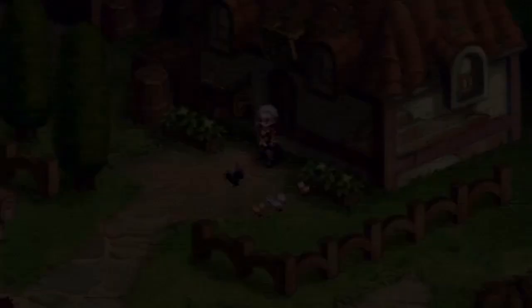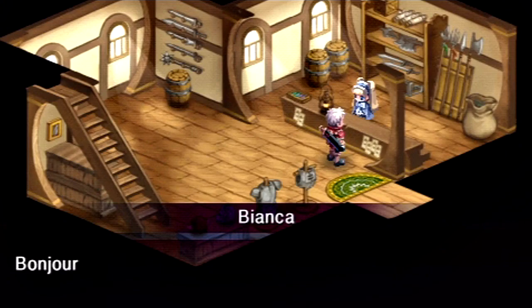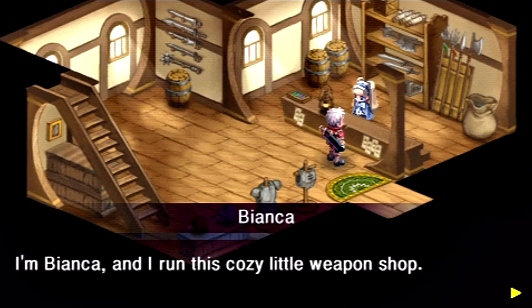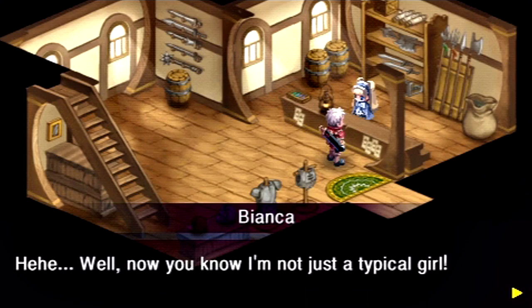I like how they have a lot of little critters in the background here too — nice attention to detail. By the way, weapon shops include not just weapons but armor and things like that — other equipment. Whenever you see the little sword symbol, you can buy whatever equipment you want.